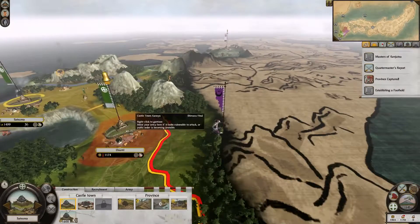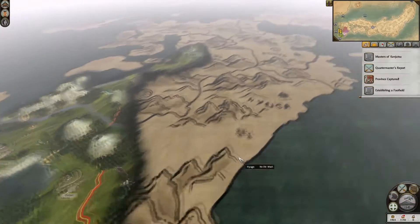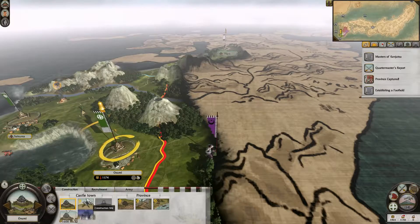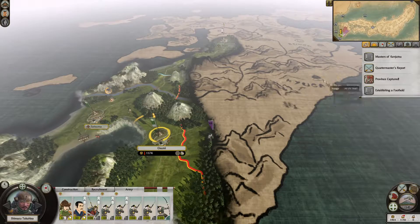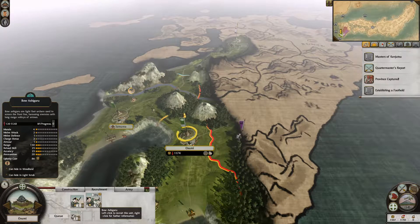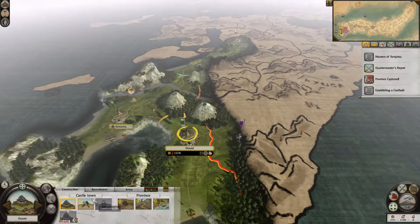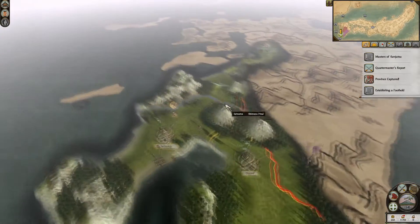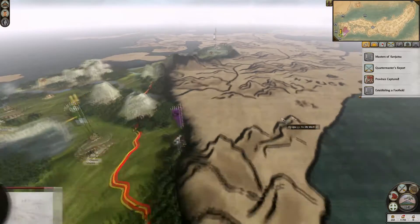So in one turn I can build ships and I captured this province. I kind of want to keep going straight for Hyuga, but then the Sagara might get pissed off. There's troops there, but I have quite a strong army. I'll wait one turn and recruit some Bow Ashigaru. So this is going to be the sword school, and then this will be the archery dojo. And then we'll keep marching right away.